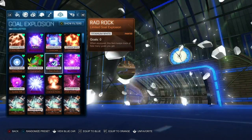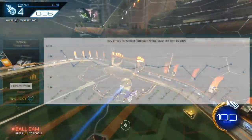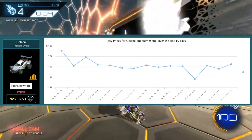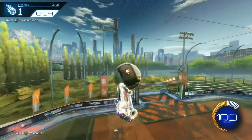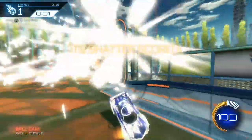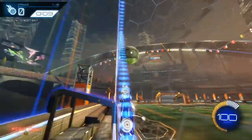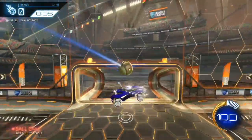Some items in Rocket League are ridiculously priced. One of the best examples is the Titanium White Octane, which can cost upwards of 10,000 credits. In this video I'm going to show you some of the cheapest, nicest looking cars, wheels, goal explosions, boosts and more that you can get to make your car look unique and eye-catching for as little as 500 credits.